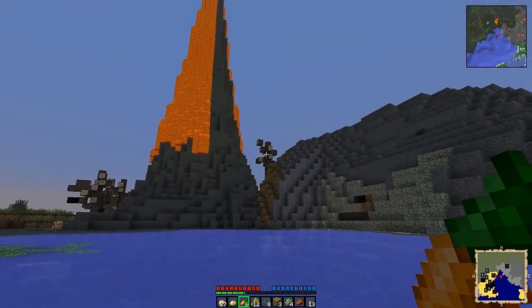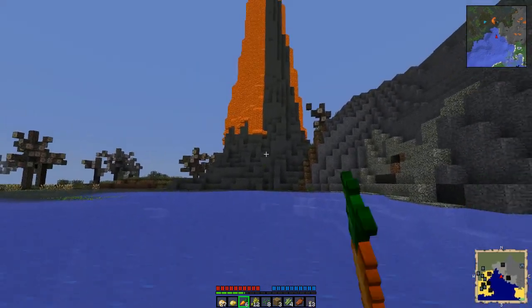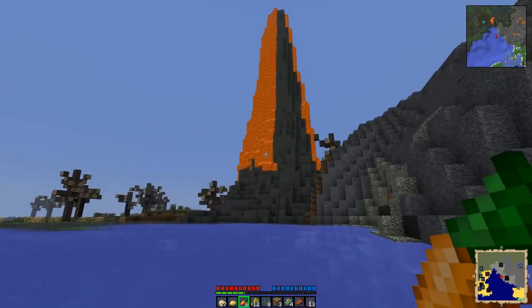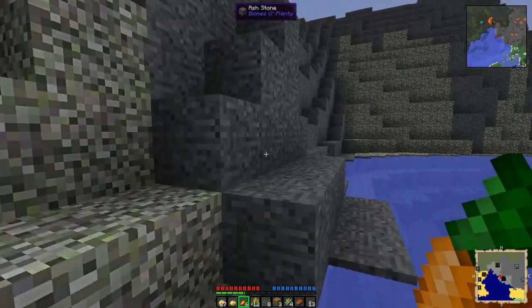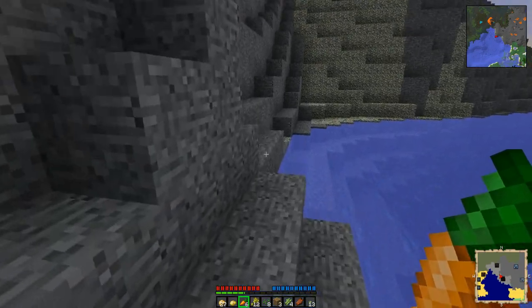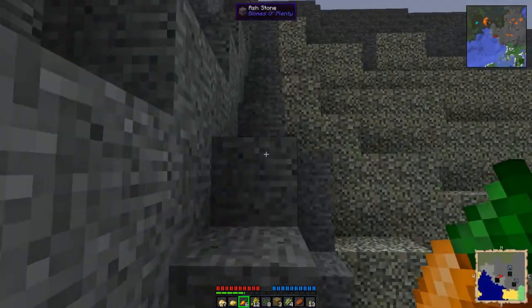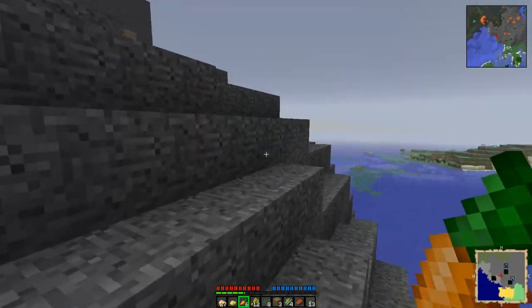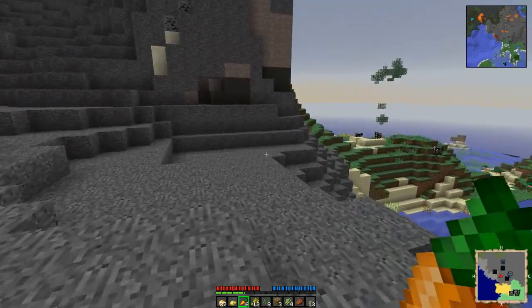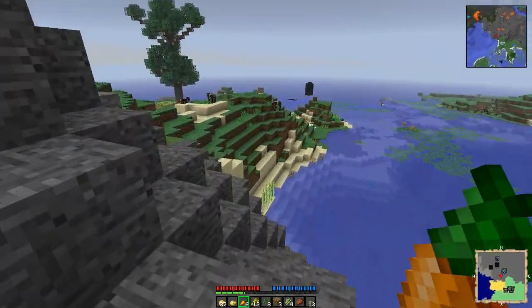Hello, volcano. Are you having fun updating your lava as it comes down the side? The volcanoes are from Project Red. If you may be able to think of it — since Red Power fell off the face of the Earth, it's been an alternative that's been developed.